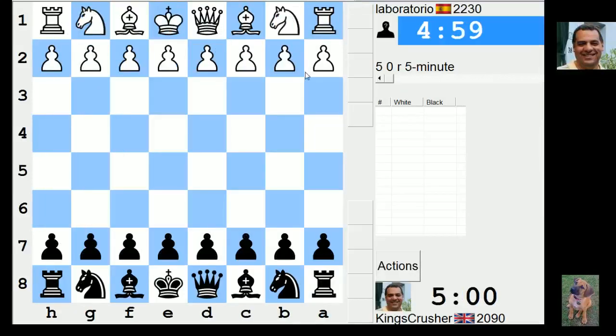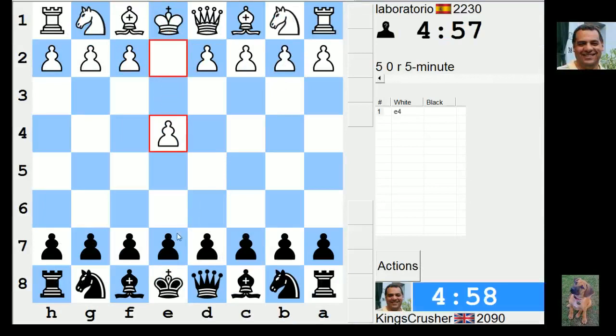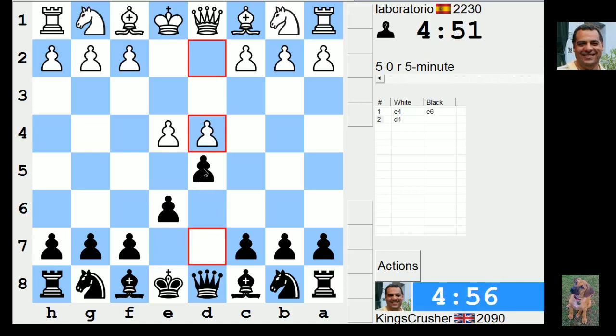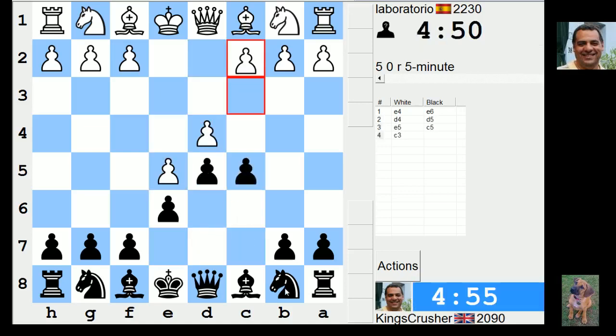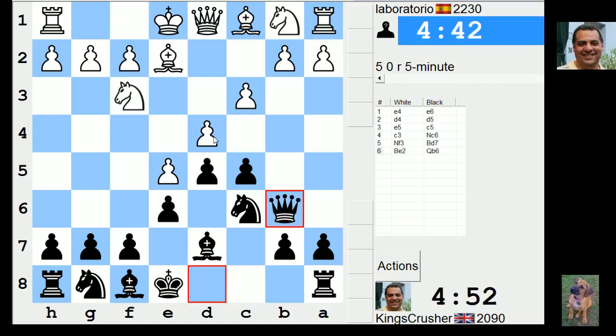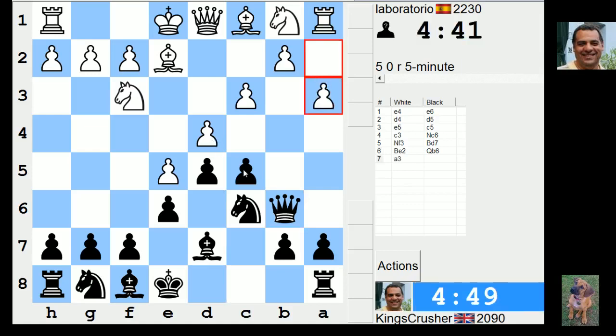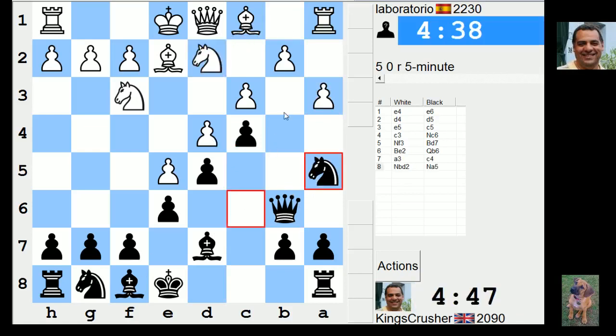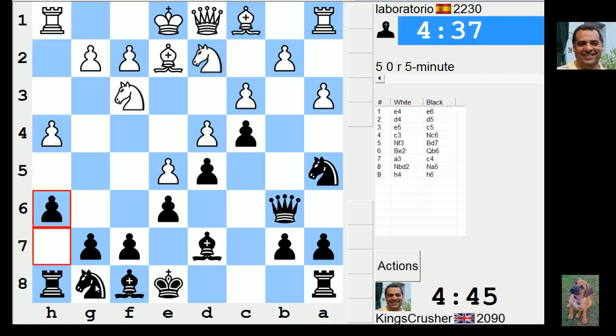Welcome to another very exciting 5-minute auto pairing. Let's try the French Defense here. Putting some pressure on d4, maybe try closing up here. I'm hoping it's going to be a reasonable idea - try and close up, try and stop knight g5 if I bring the other knight to that side of the board.